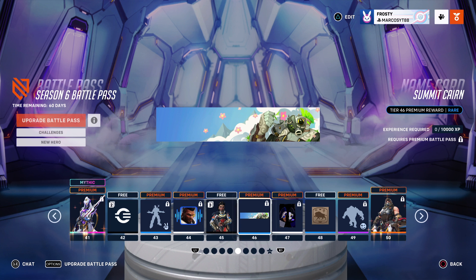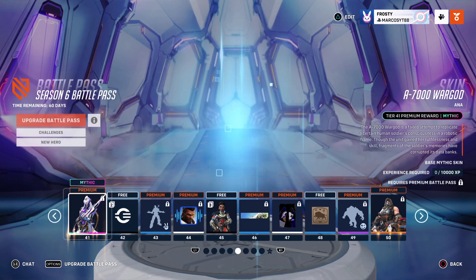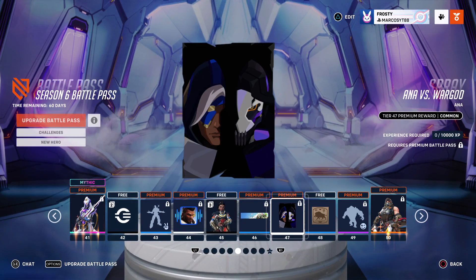Summit Karin - aww that looks sick, that's for Roadhog by the way. Ana Versus War God - wait, the skin was called War God right? Oh yeah, the A700 War God. Pretty cool, not gonna lie, might cop the spray.